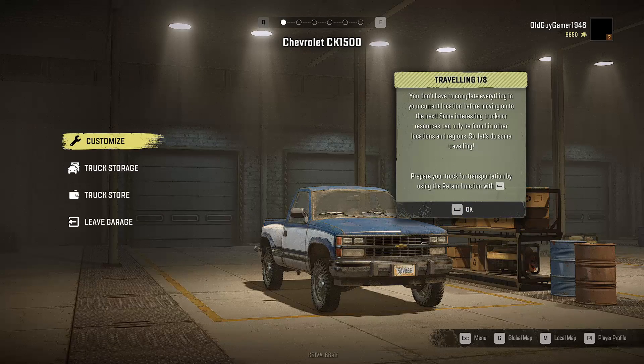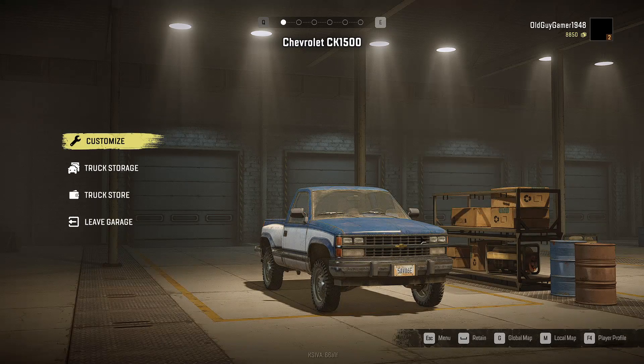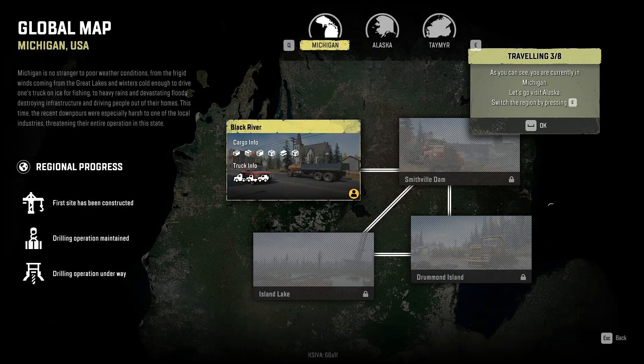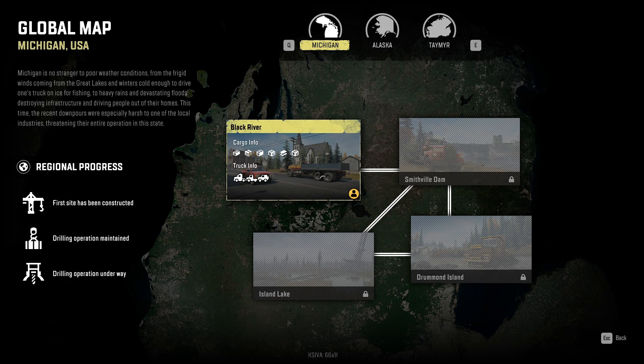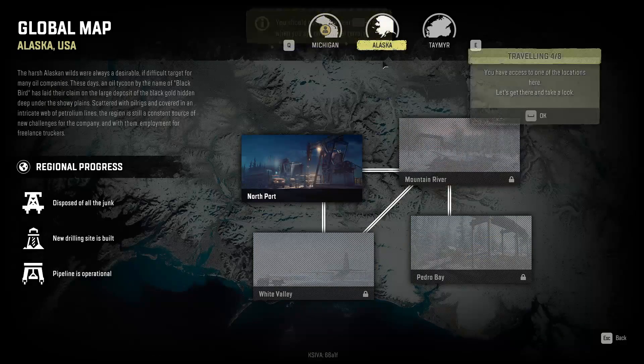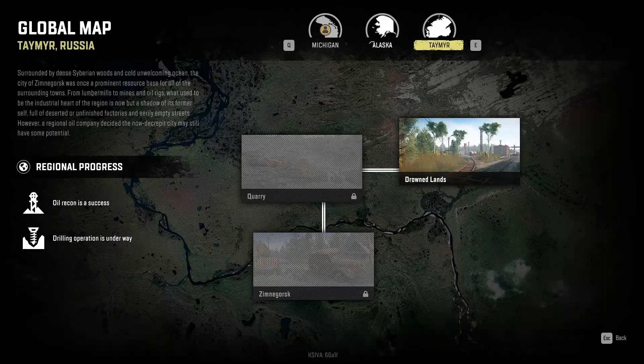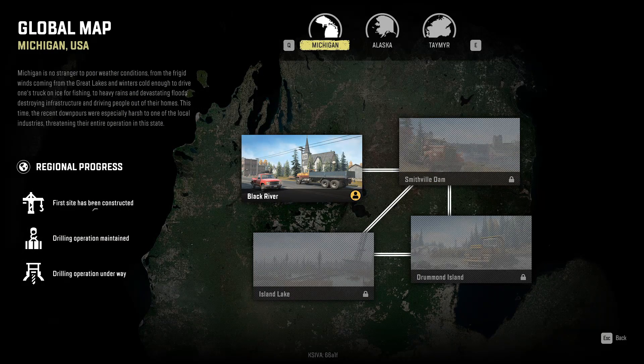Not every location has a garage, so keep in mind where your closest garage is. You don't have to complete everything in the current location before moving to the next. Some interesting trucks and resources can be found in other regions. Let's do some traveling — prepare your truck for transportation using the retain function. Your vehicle is now placed in truck storage. Go to the global map with G. You're currently in Michigan — and Q and E for Alaska!